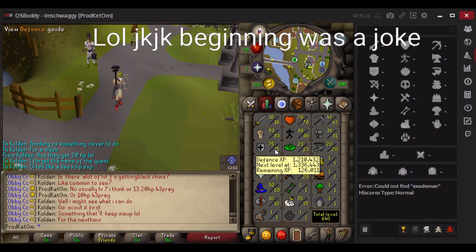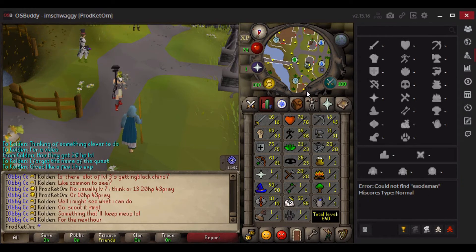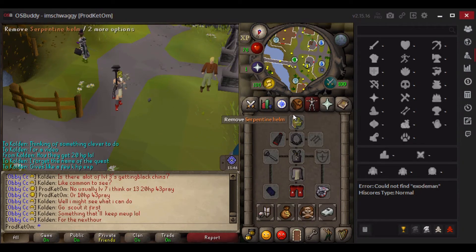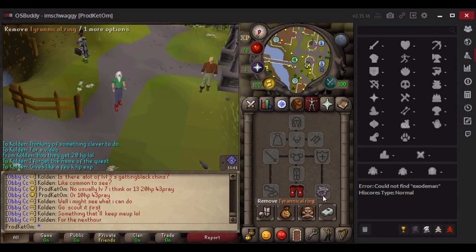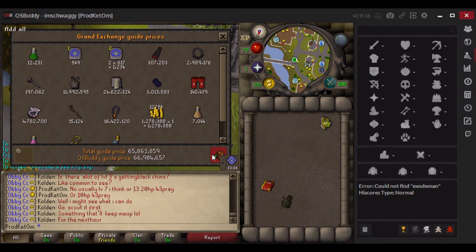Just a quick little update — I just got 75 Defense. It took me like two entire days of no-lifing this on sand crabs, whatever they're called. But yeah, all the rest of the stats are still the same. Let's see what my bank basically is — 65 mil, and then this is about 66 mil, and then this is about 4 mil with the scale, so that's 70 mil. Not bad.